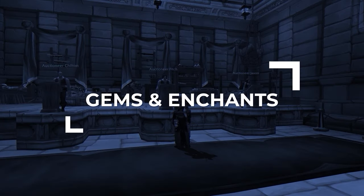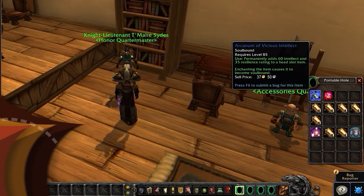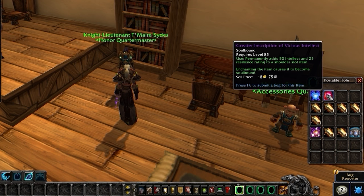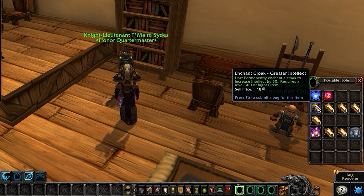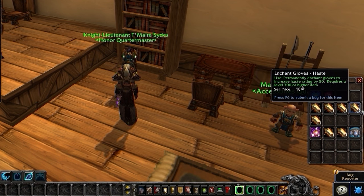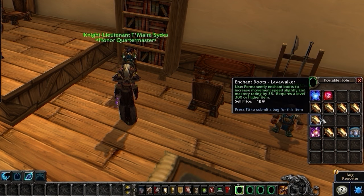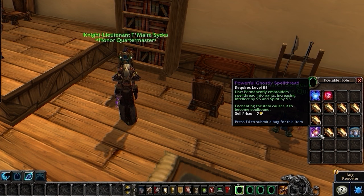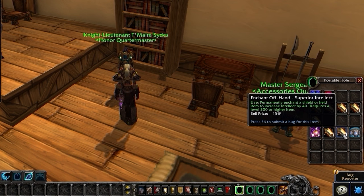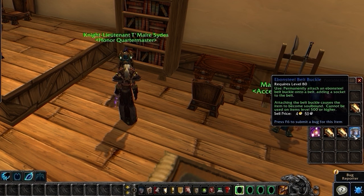With all your gear sorted, let's get everything gemmed and enchanted. Your best enchants are not going to change as the expansion progresses. Your helmet and shoulder enchants will both come from PvP: the Arcanum and Greater Inscription of Vicious Intellect, both acquired with honor. Then head to the Auction House where you'll pick up the rest of your enchants, including Greater Intellect on your cloak, Mighty Resilience on your chest, Mighty Intellect on bracers, haste on gloves, and Lava Walker on boots. For the remaining slots, embellish your legs with Powerful Ghostly Spellthread, then put Power Torrent on your weapon, and Superior Intellect on your offhand. Don't forget to get an Ebonsteel Belt Buckle for an extra gem slot.